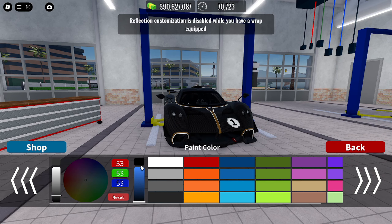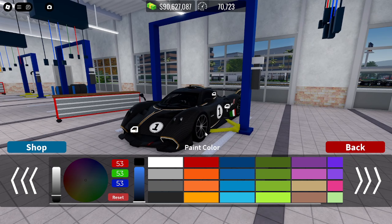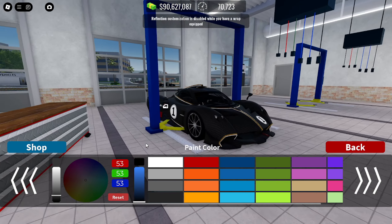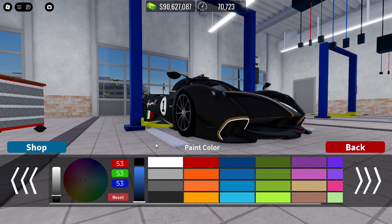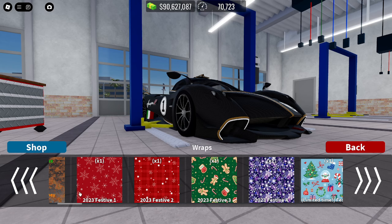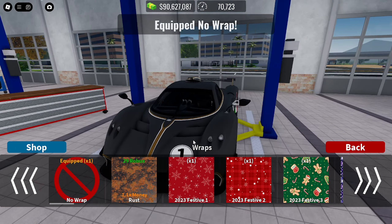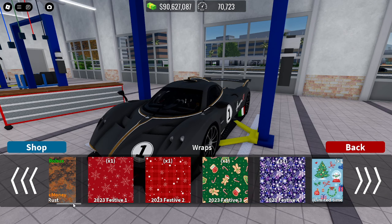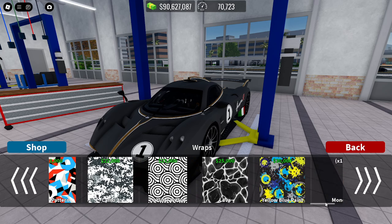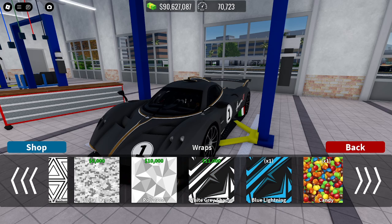Now in the paint section — wait, what is this? 'Reflection customization is disabled while you have a wrap on.' So now you can add reflections to the car! And wait — if I press this, you can actually take off the carbon fiber! That's sick. Now I'm putting it back on...